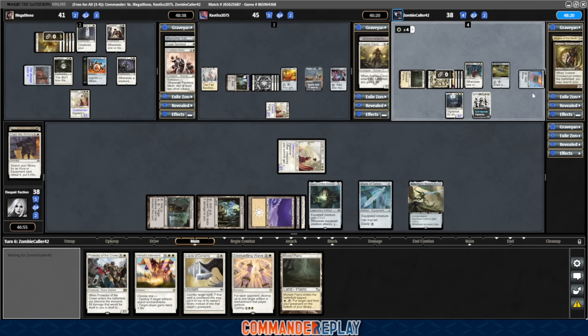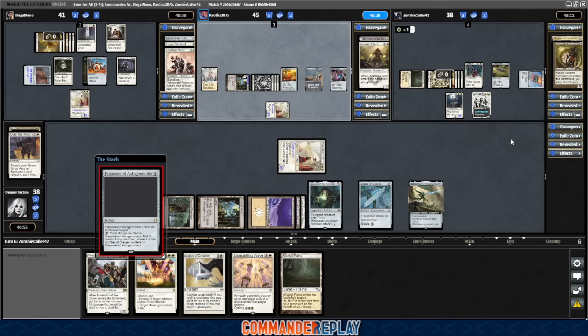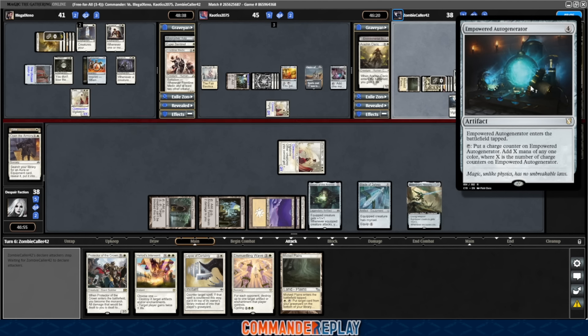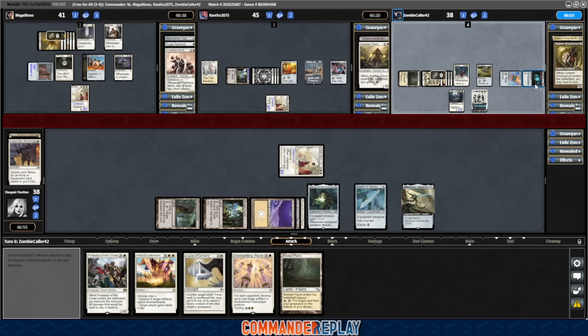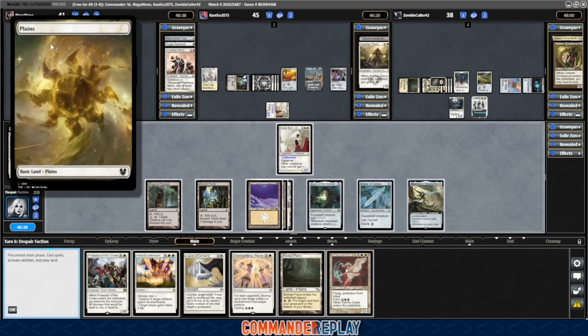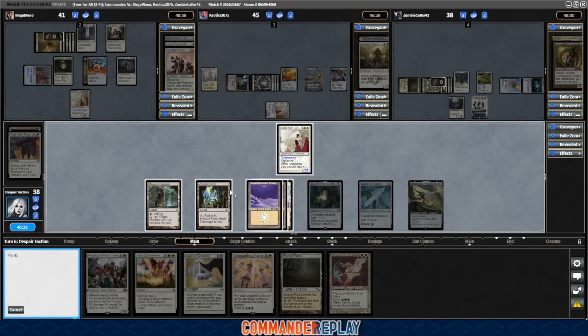Zombie's getting the ramp going here — there's a Gilded Lotus. Zombie's having a nice little turn. Empowered Autogenerator — put a charge counter on it, add X mana of any one color where X is the number of counters on it. More mana. But I think we're going to untap with our Commander, and that's a really good thing. Here's a Karmic Guide. Oh no — they're on basic Plains and we're on snow-covered. We don't get doubled. That sucks. I thought about cutting the snow-covereds because I'm not really doing anything with them in this deck.